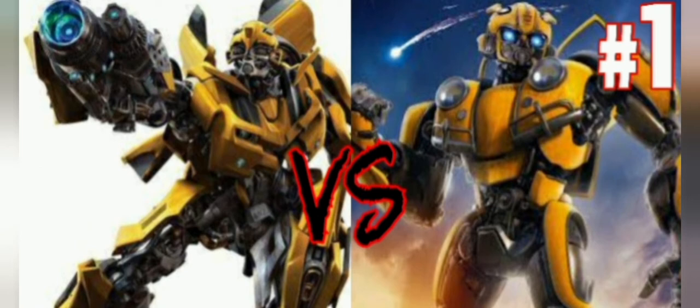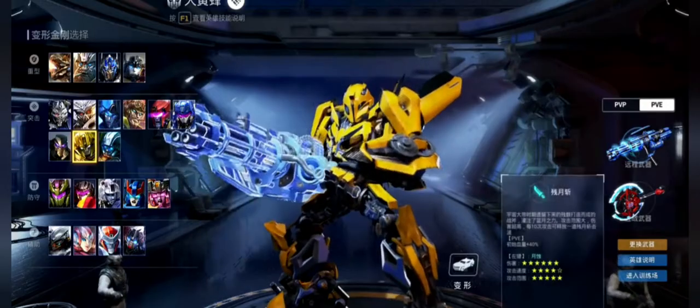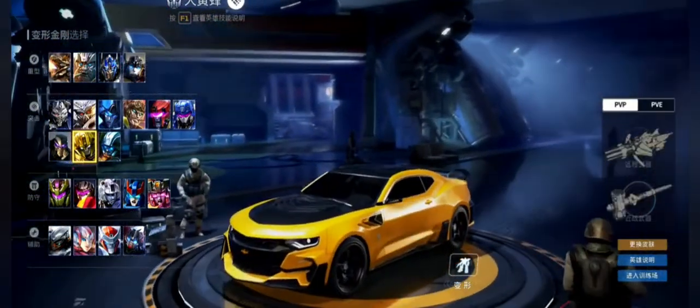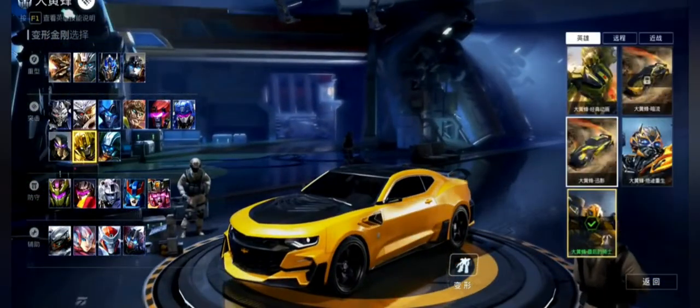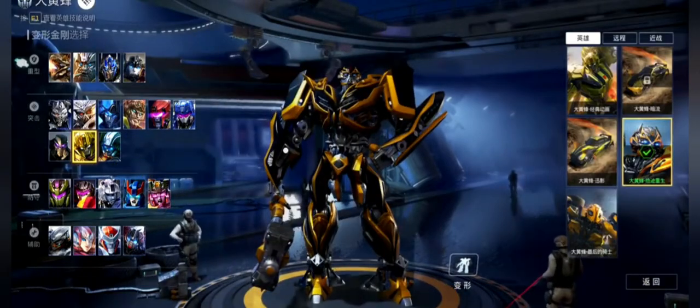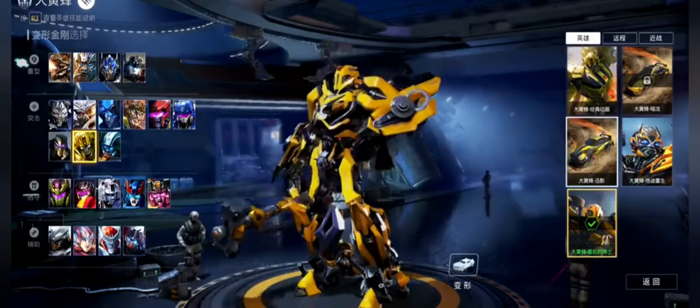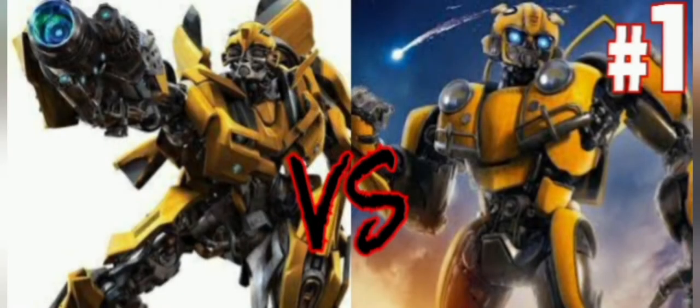First I will talk about the Bumblebee of the Michael Bay universe, and the characteristics of this are a size of 4.9 meters, a quite decent height, but it is not very big. But Bumblebee is very small, and in terms of strength can be defeated by a sound wave and a rampage, although in this case he was surpassed in size, and the Bumblebee of that universe was more difficult.